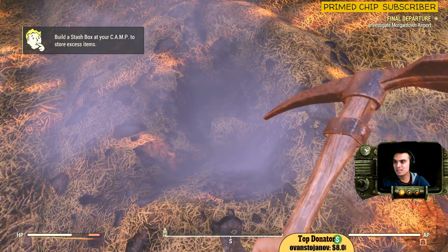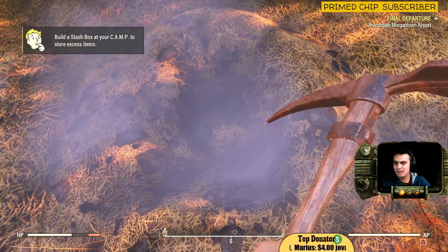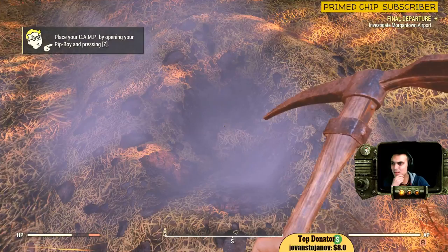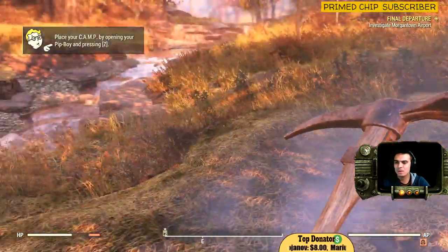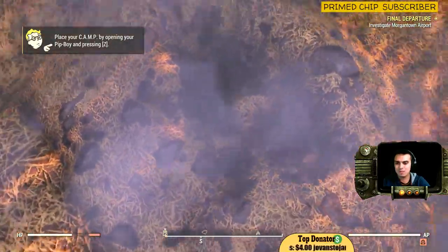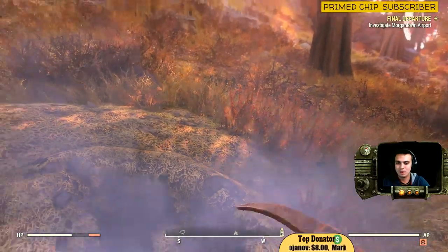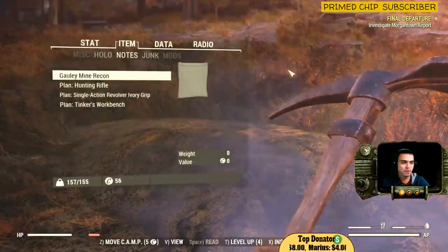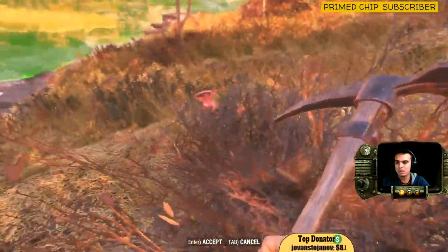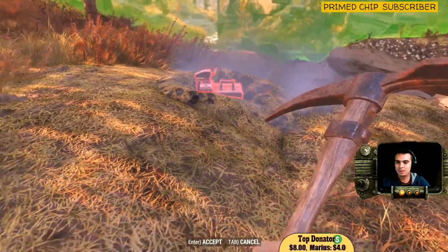Oh, dig mud! Build a stash box at your camp to store items. Place camp by opening your... what, really?! Why don't you just give me the damn chest so I can loot it? You want to make me spend my freaking caps — that's what you want me to do. And it doesn't even allow me to build a camp!